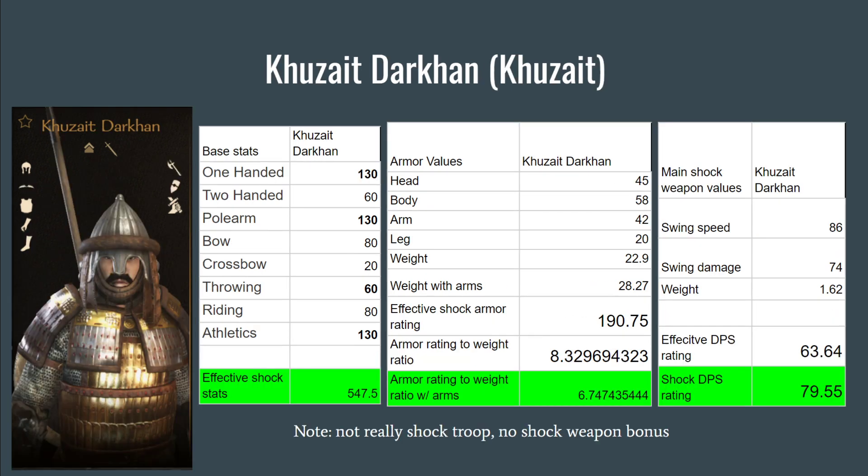Last but not least is the caveat entry: the Kuzite Darkhan, which is more of an infantry unit. As noted, it is not really a shock troop so it did not receive a shock weapon bonus. Its Effective Shock Stats are 547.5, its Armor Rating to Weight Ratio with Arms is 6.74, and its Shock DPS Rating is 79.55.